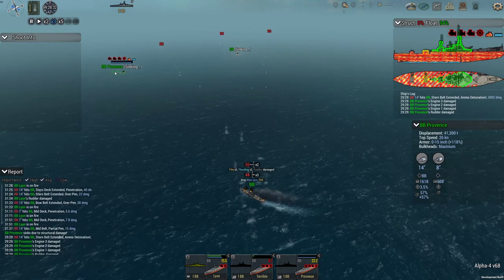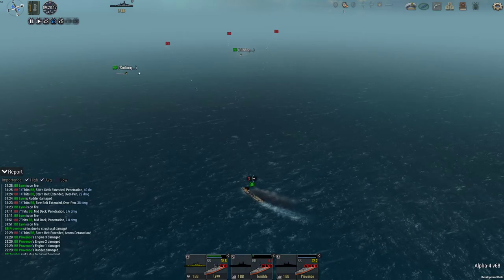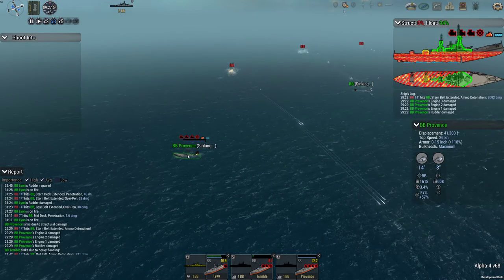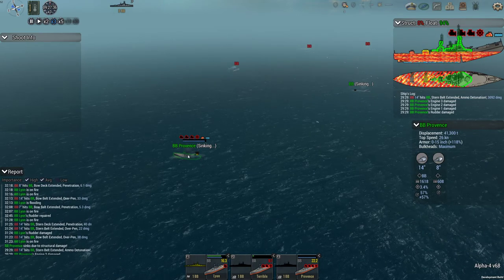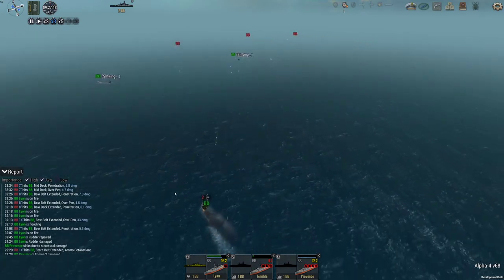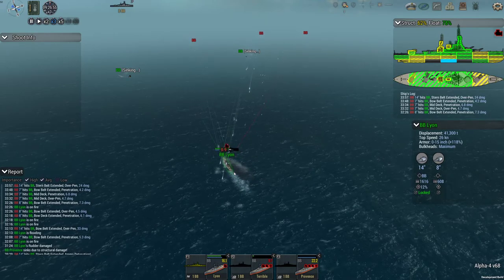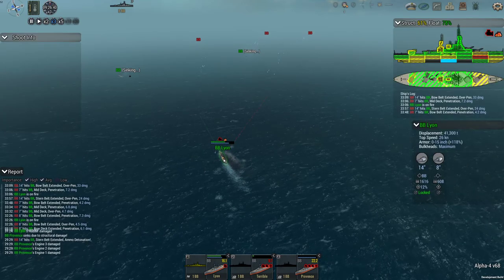Stern belt extended ammo detonation. Okay, that seals it for me - I am not doing all or nothing. At least in the current damage implementation, if it's storing ammo in the extended belt - which shouldn't be happening. No all or nothing. That seals the deal for me. We'll just stick to turtleback. Armor the heck out of it - uniform armor, whatever it takes. Because that's a huge liability. That makes all or nothing pretty much useless to me. I can get armored enough with turtleback that I don't care about that plunging fire anyway.